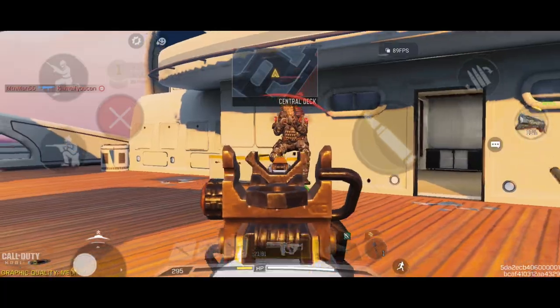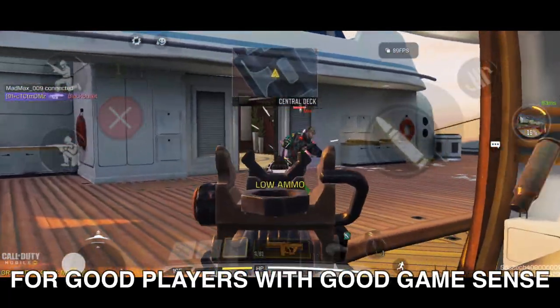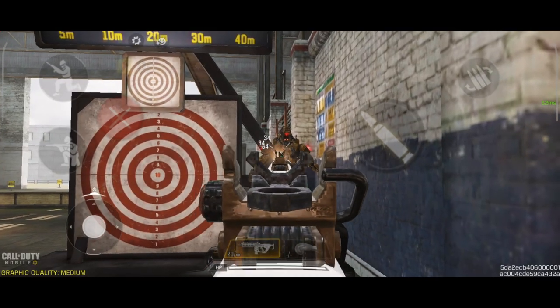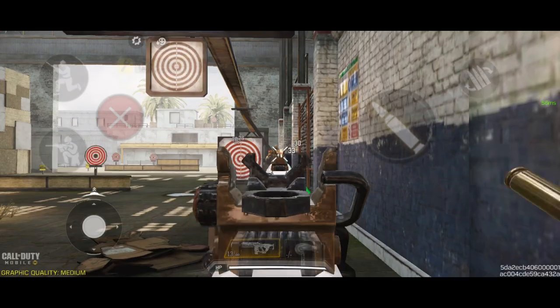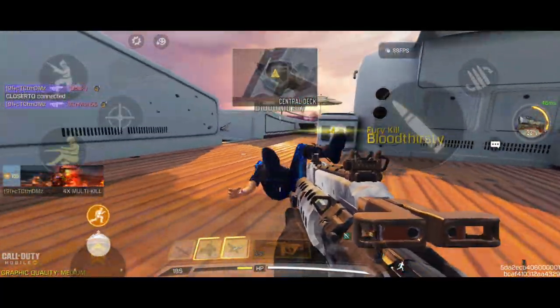The number 4 spot belongs to the assault rifle for people who can actually aim and has insane trigger discipline — it's the HVK30 with large caliber ammo. It has an infinite 5-shot kill range wherever you hit the enemy, good mobility, and overall better versatility than the Type 95.